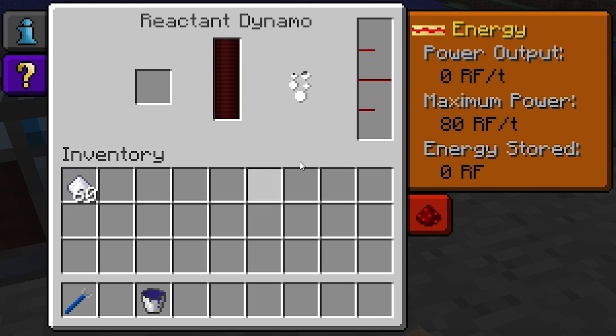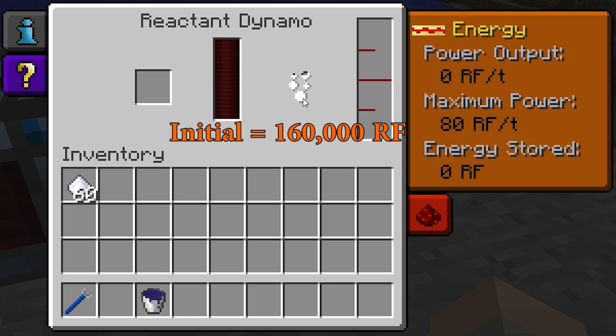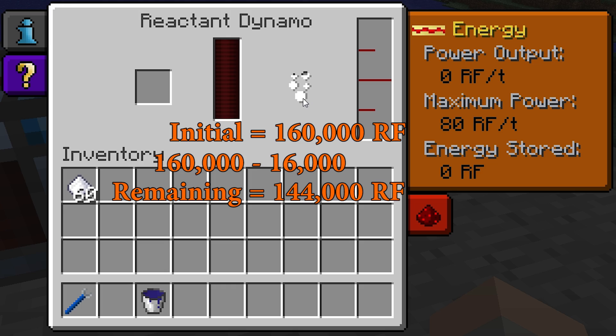Going back to the Dynamo, we can see that it's not outputting any power, as there is no more sludge. There is still some gunpowder left, however. This gunpowder will stay here, available for use, and it will not deplete by itself. It initially had a total yield of 160,000 Redstone Flux; after being combined with one bucket of sludge, the gunpowder's yield is now reduced by 16,000 to 144,000.